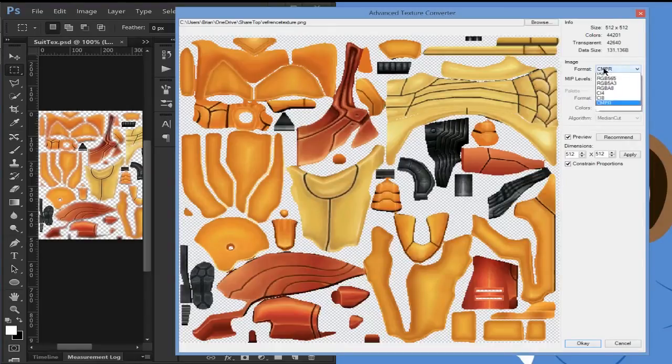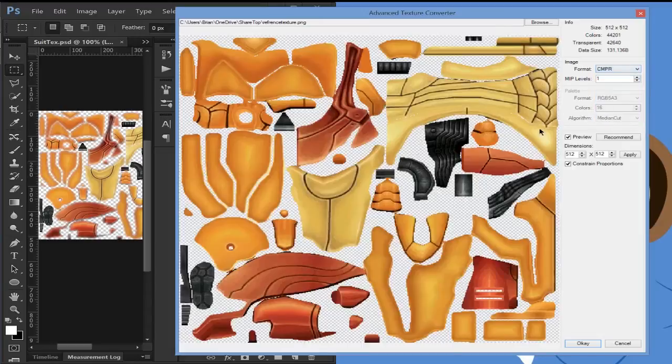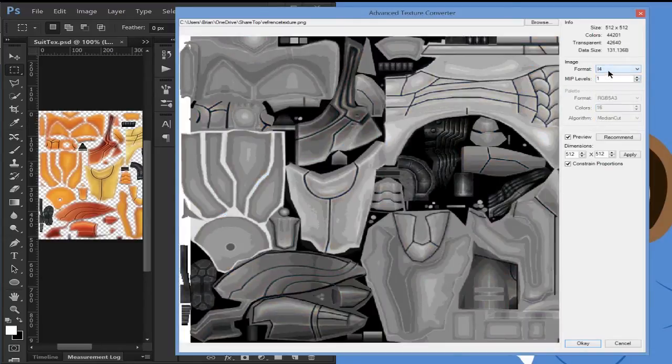For I4, it's the same number of bytes as CMPR. CMPR and I4 both take up the same amount of space. But I4, just like RGB65, cannot read alpha whatsoever and does not have much color information. You can see the benefit where CMPR would have a lot more priority — it can read transparency and colors pretty well. It doesn't get as much detail, but when you have smooth colors that don't mix between each other across RGB much, it's a pretty good choice. That's why it's used a lot, even by Nintendo.